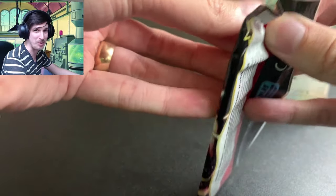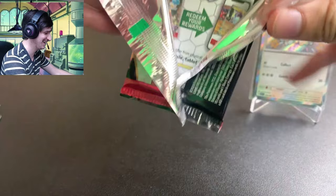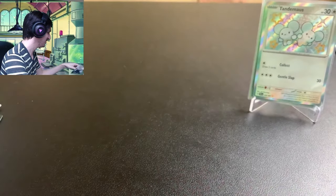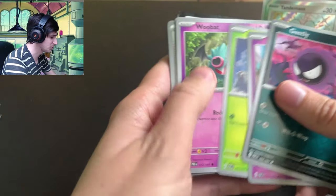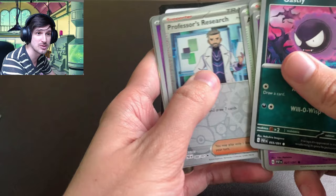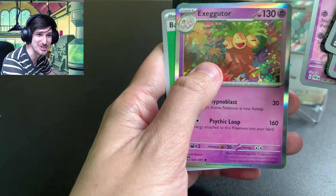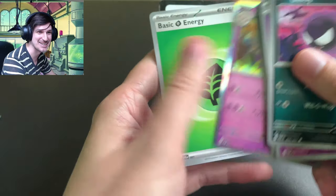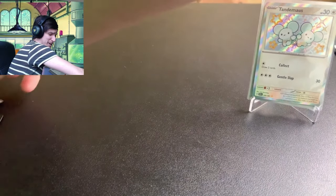Alright, guys — we've got some more packs to go. Gastly, Ralts, Toad School, Wubat, Iona, Kilowatrol, Artizone, Professor's Research, and the Rare is Exeggutor. I like those faces on that Exeggutor, man. I like those faces, bro.